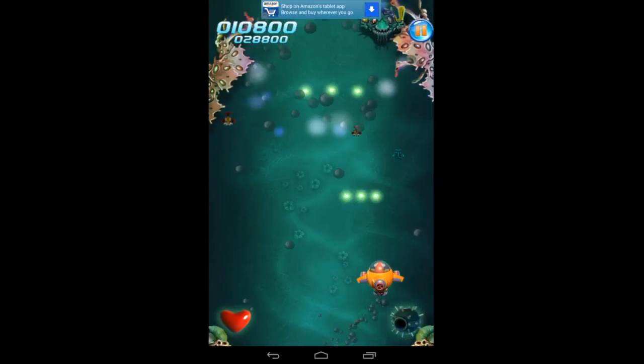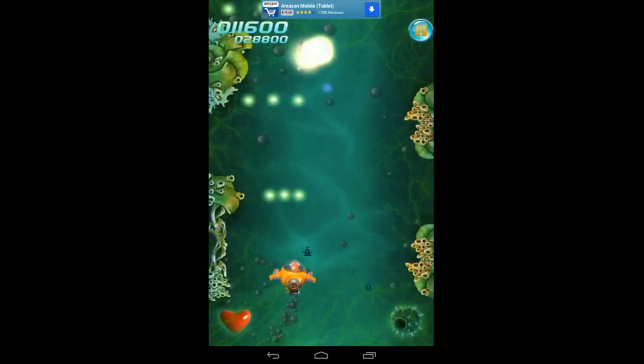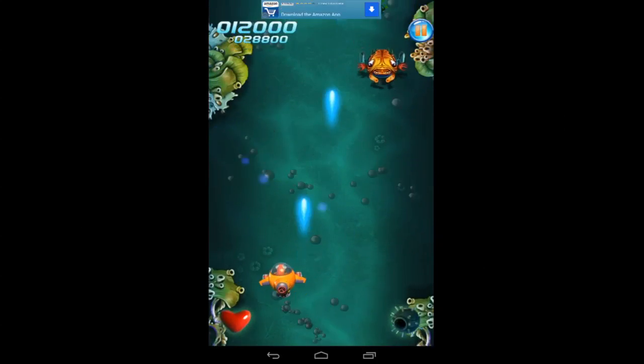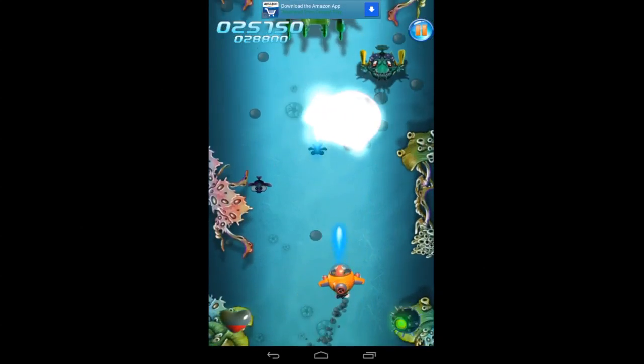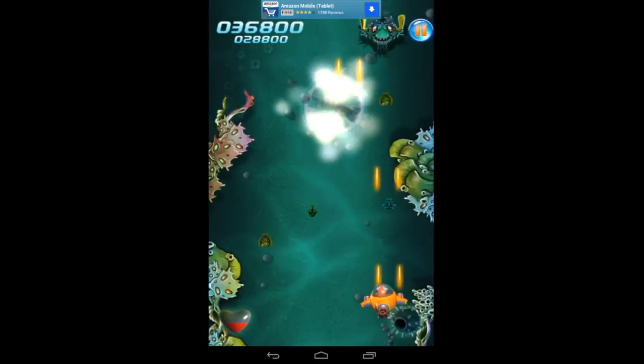The bomb on the bottom right, once it recharges, is a great way to get combos. I just got poisoned by the white enemy, but my bomb's gonna recharge. It's very helpful when you're going up against the bigger enemy that shoots stars at you. Also when you have multiple enemies on the screen, tap it and get your combos to earn increased points.